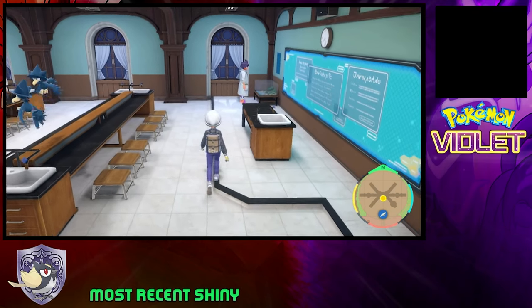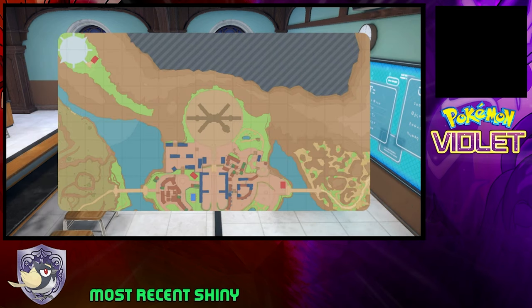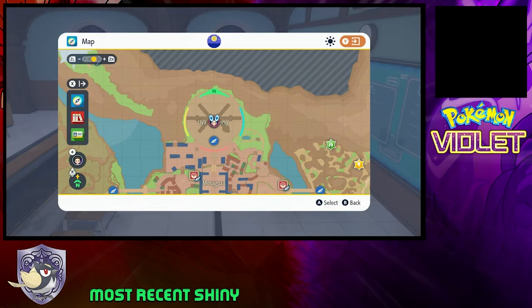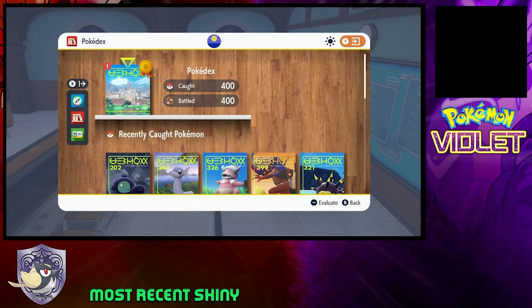The first thing you want to do — I'm gonna tell you how to obtain the shiny charm. You've got to make sure you catch every single Pokemon in the Pokedex. Once your Pokedex reads that you have caught every single known Pokemon in Paldea, you'll have 400 caught, 400 battled.